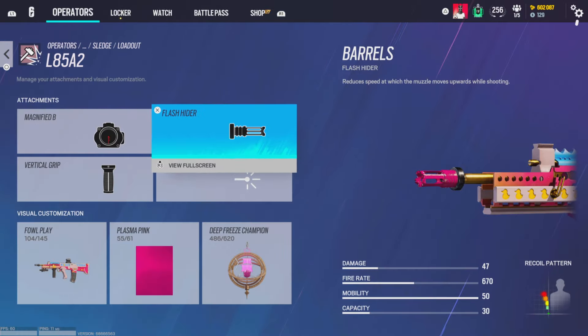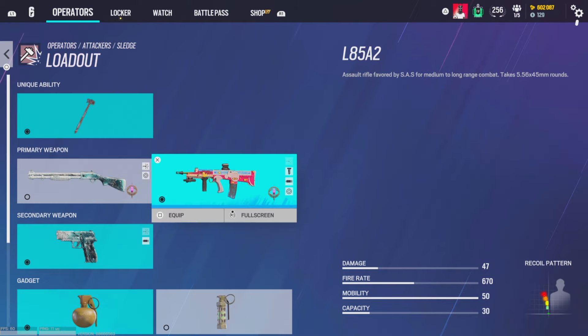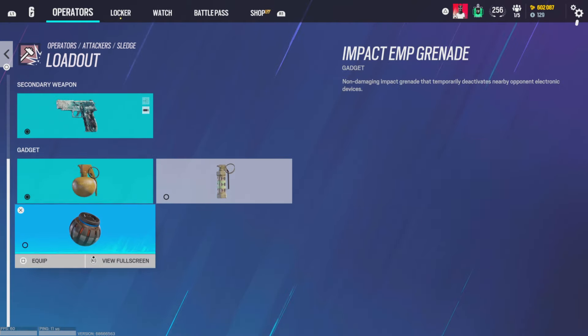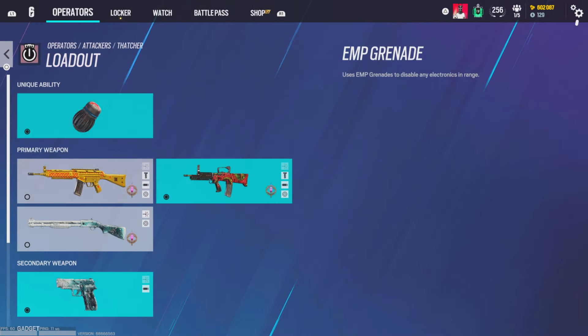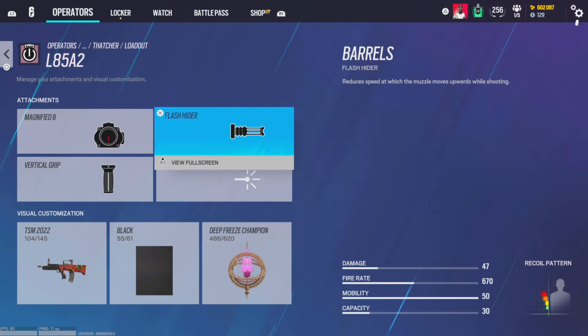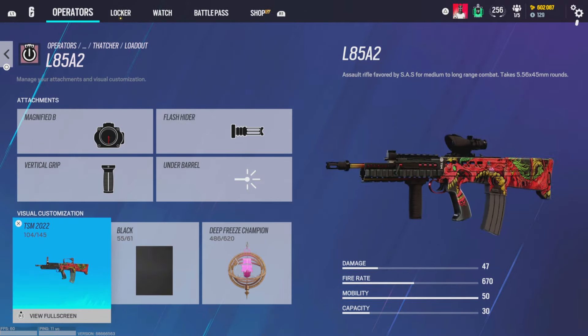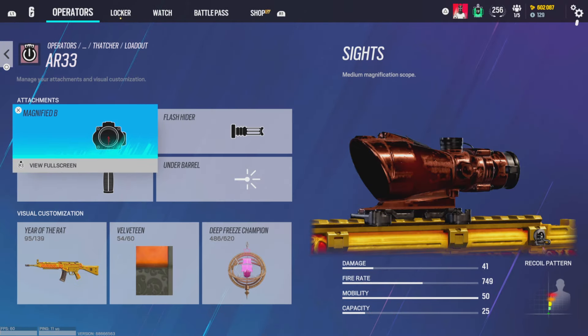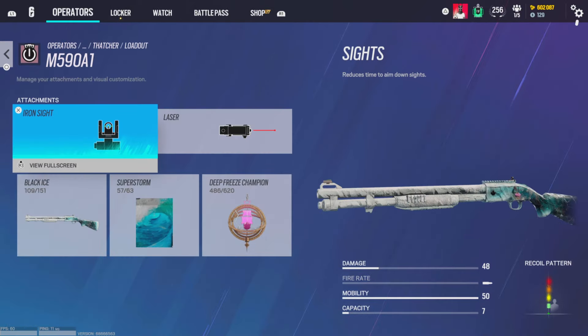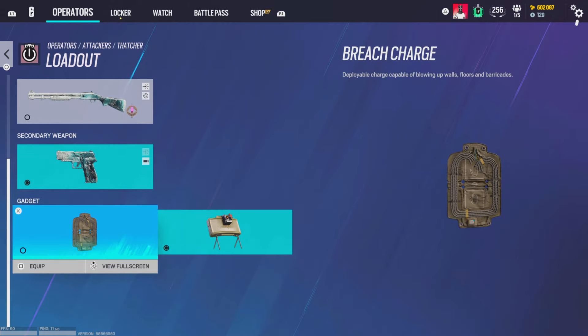For Sledge, I'm running iron sights and laser sight on the shotgun. On his AR I'm running ACOG, flash hider, and vertical grip. Pistol gets a muzzle break. I'm running nades or EMPs 80% of the time. On the M590A1 I'm running flash hider, magnifying B, and vertical grip on his AR — same thing as the other AR.